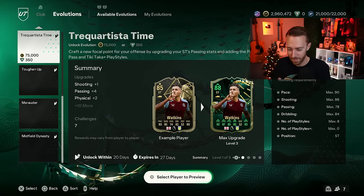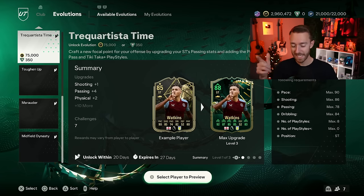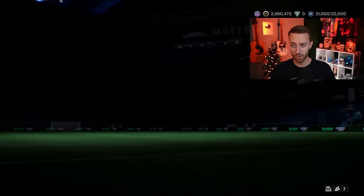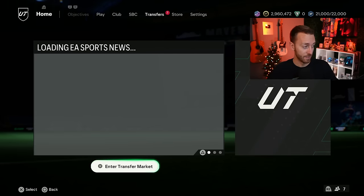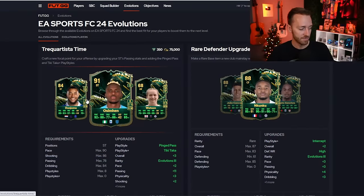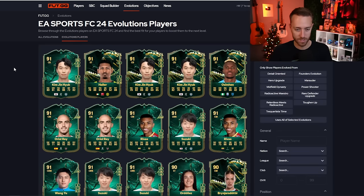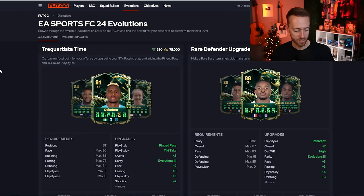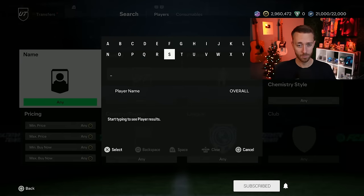For a card like Sezinha — very popular right now — Tiki Taka Plus on a center attacking mid would be great, but it's a set of evolutions most people can't do. It's a lot of coins and doesn't feel like it fits for everybody. It also requires at least 15 games to get done, so it takes coins and a bit of grind. You do get a PlayStyle Plus though, which is one of the more meta ones for the current patch.